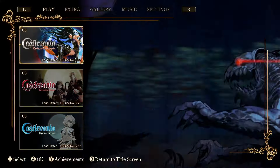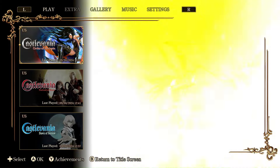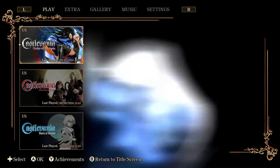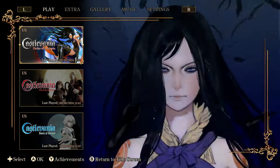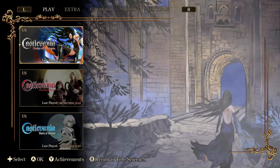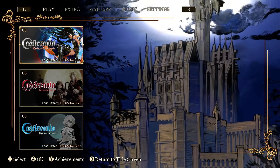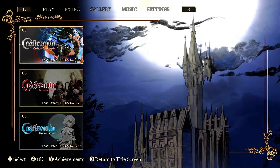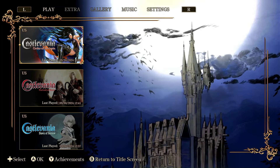Without further ado, it is Castlevania Dominus Collection, and I'm playing it on the Nintendo Switch — which for me is the way to play this game because I love playing Castlevania in handheld. Being able to play this on a full screen is absolutely beautiful, an experience I didn't even know I needed until it was available. In this collection there are four games — not just three, but four.